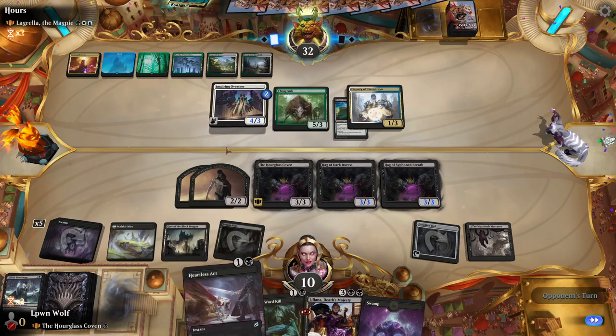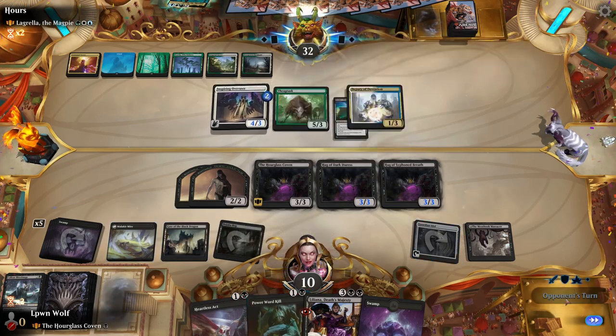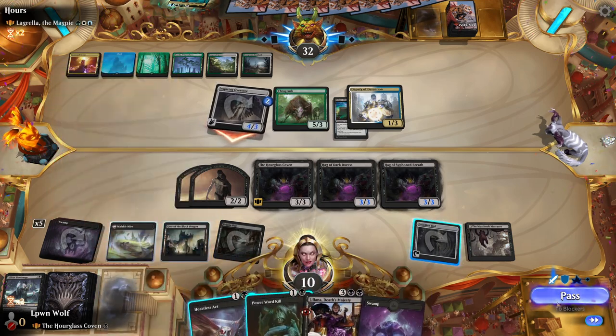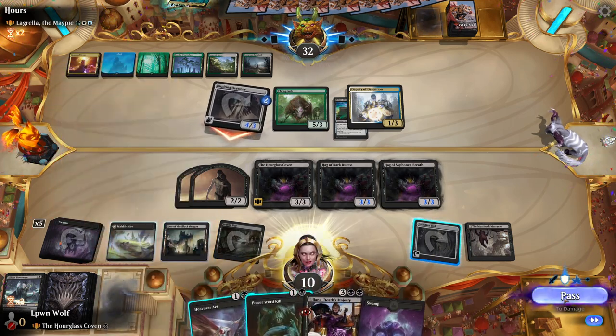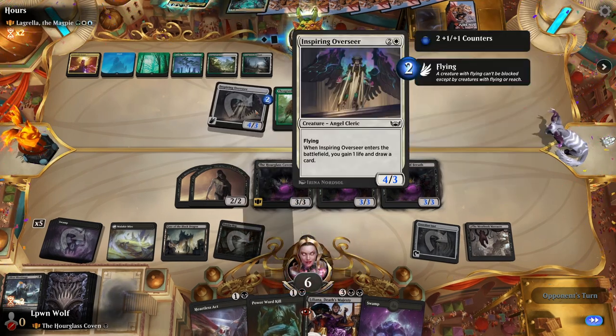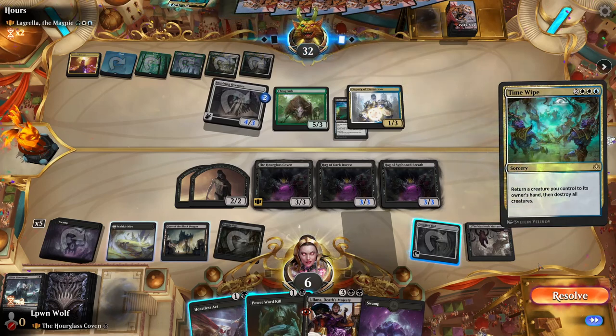I'm actually tempted to take three counters off this because this is starting to annoy me really badly. But I'm going to do an EOT because I think I'd rather just kill the Deputy and get our Bolas's Citadel back. Because if we do take the counters off, they can just flick it again anyway. Time Wipe.